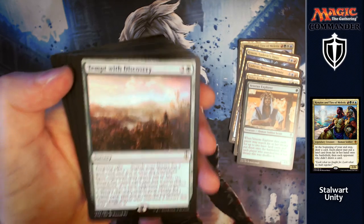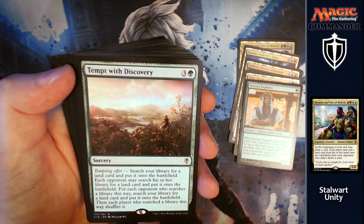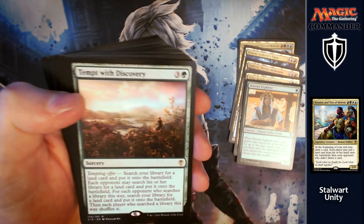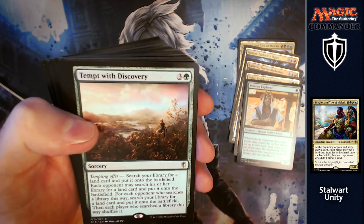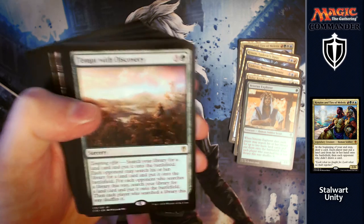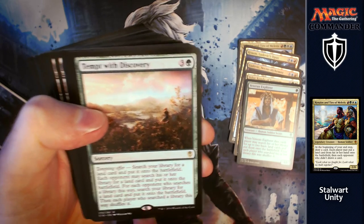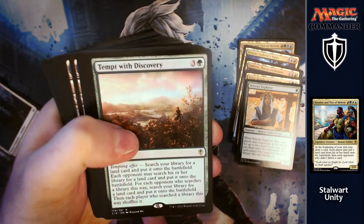Tempt with Discovery: for three and a green, a sorcery Tempting Offer. Search your library for a land card and put it onto the battlefield. Each opponent may search their library for a land card and put it onto the battlefield too. For each opponent who searches their library this way, search your library for an additional land card as well. You're giving them the option of getting a land, but you're benefiting more from it — and to be perfectly honest, most people are going to want to do that anyway.